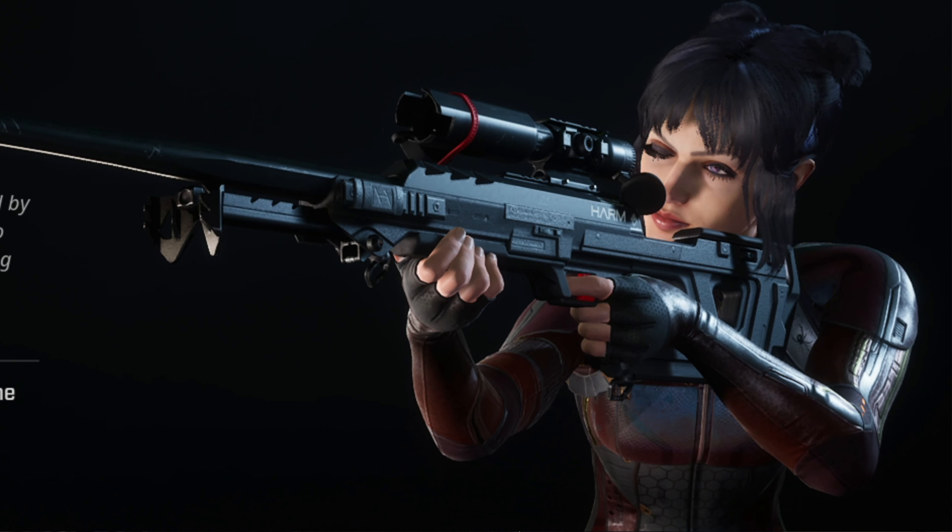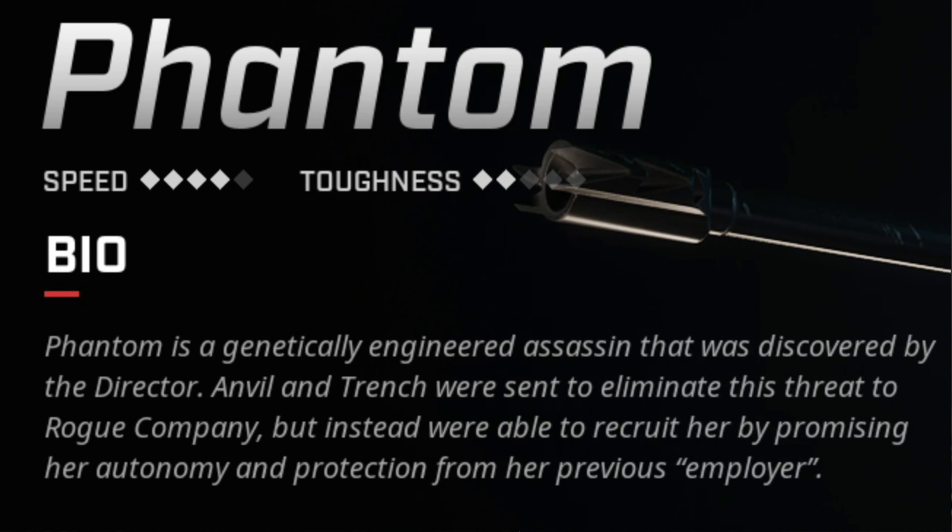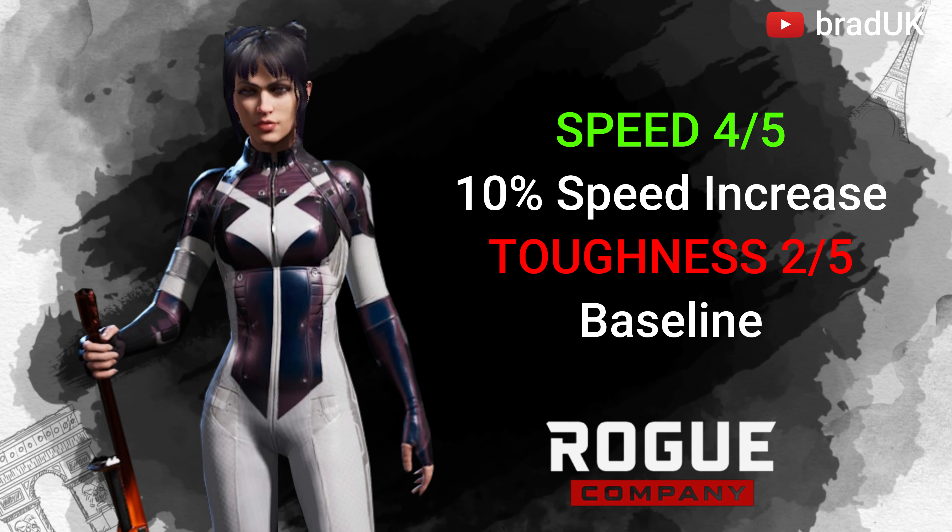Phantom has a speed of 4, which means she can move 10% faster than baseline, but her toughness remains at 2, which makes her 5% more prone to damage than her counterpart Fixer. Also a free tip with Phantom — she has Gunsmith, which means if your favourite gun is the Tyr, you can actually get 3 bullets in that with Phantom using weapon mastery, without playing Fixer and paying for the legendary perk.